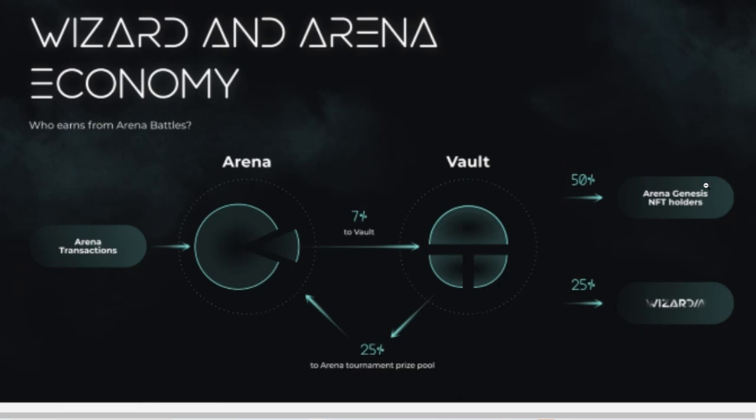50% goes to the Arena Genesis NFT holders, and this is probably the bit I like the most. If you told me that I could have a small stake in all of the sit-and-go tournaments and the rake from that from PokerStars back in 2003, I would 100% be in. That's why I really like this with the Genesis NFT holders — you're essentially taking a part of the rake from everyone playing, so the more people that jump in and play, if this game really takes off and you start getting a couple of hundred thousand daily active users, blows up on Twitch or something like that, people are wagering all the time, you're consistently getting that passive income stream back from all of those tournaments and arena matches. And 25% goes back to the Wizardia team.